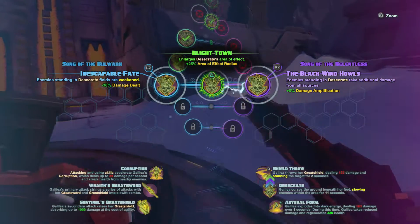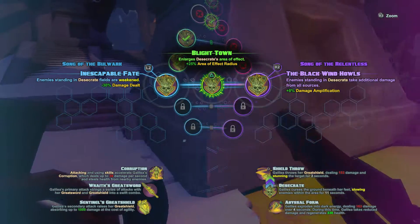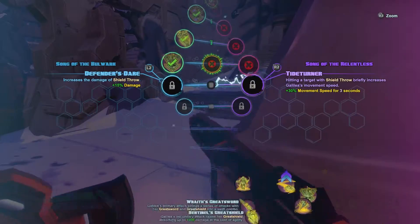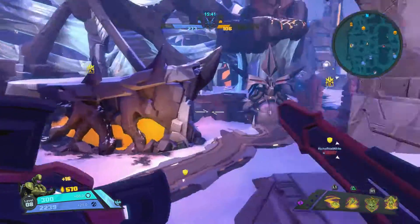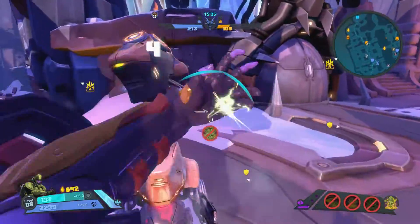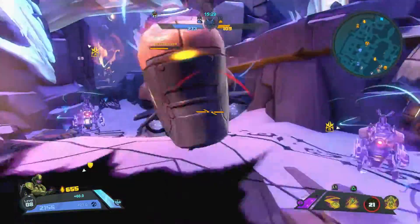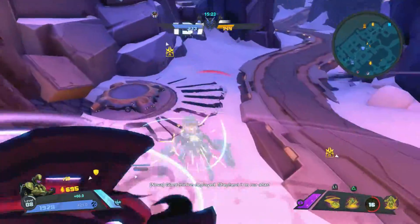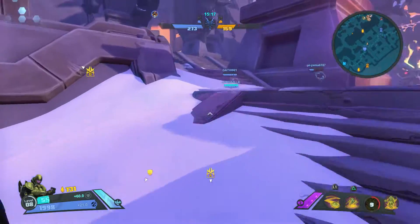Level 8. Now you can get the damage amplification on the Desecrate. I don't like it. I'm gonna keep going with Inescapable Fate, which was what I had on the current build. And it's really nice — they changed it. It weakens enemies, so they do 30% less damage in your Desecrate. Not only do you get 30% damage reduction, the enemies are gonna hit you 30% weaker. Really makes you tanky. As you can see, I'm just hanging out in the middle of these minions spinning away. My corruptions life stealing from all of them. It's good stuff.